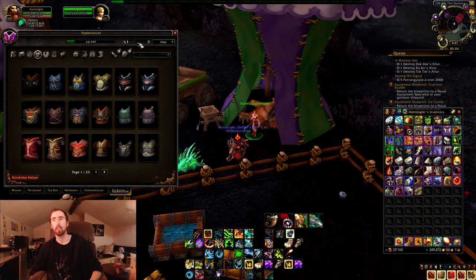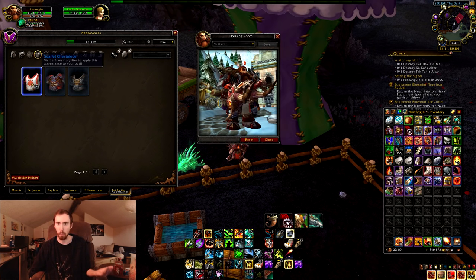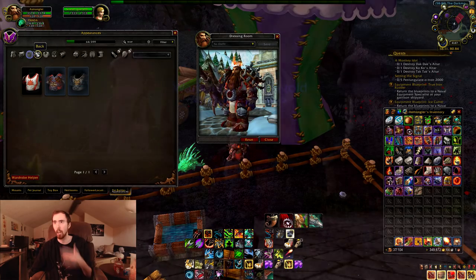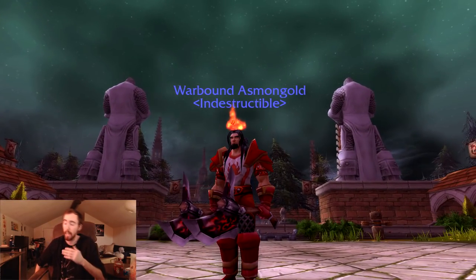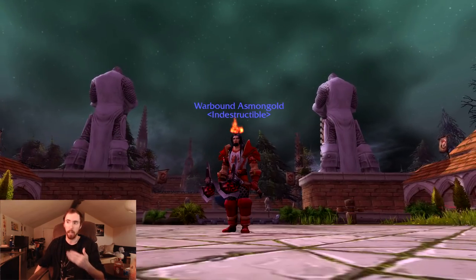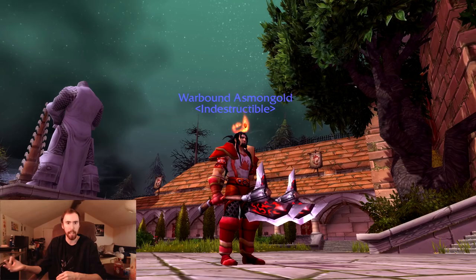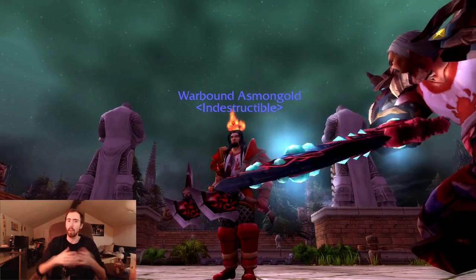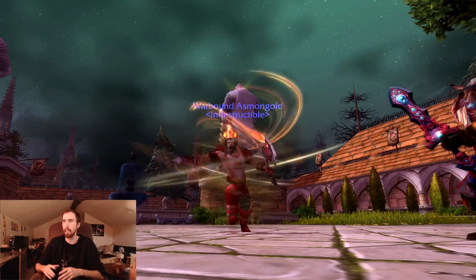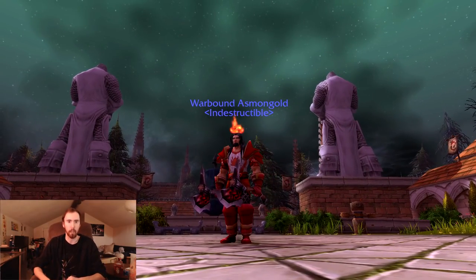That's pretty much all I got. You just have to go get the Tabard from Armsmaster Harlan — it's about a 1% drop chance. Go into the Darkmoon Faire and talk to the Scarlet Quartermaster with the Tabard equipped — the actual Tabard equipped. You can't even talk to her with a transmog of the Tabard. If you get it on one character and transmog the Tabard to a different one, they're not going to say anything to you.